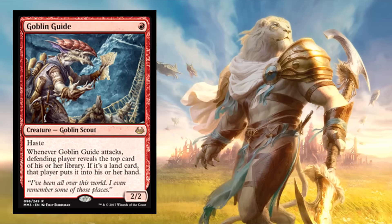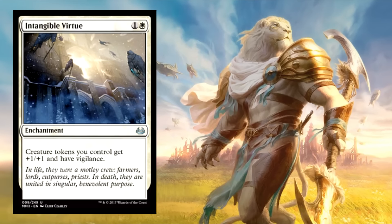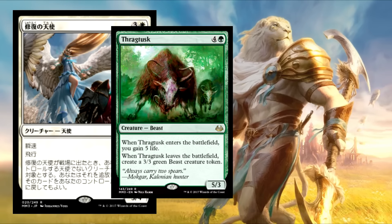In terms of Limited, I'm most excited to have another opportunity to draft Intangible Virtue and just make a bunch of creature tokens. As for me, I can't pick a single one, so I'm going with the all-time classic combo of Restoration Angel and Thragtusk. I love blink effects — they have a number of them in Modern Masters 2017 — and it pairs so well with Thragtusk. You get so many tokens and so much life. They were in a Standard deck of mine back then and I loved playing them.